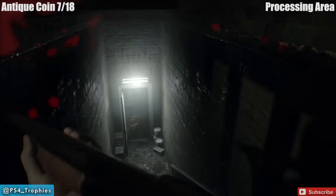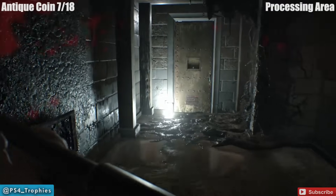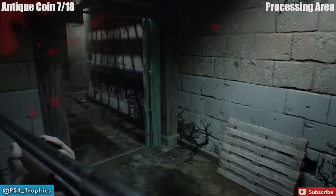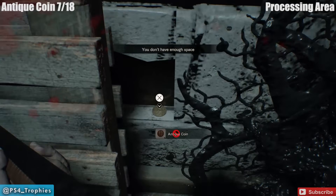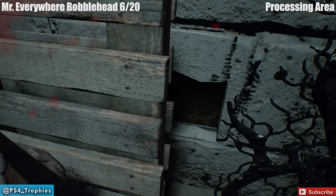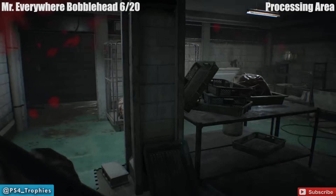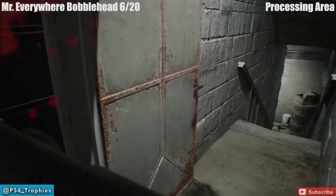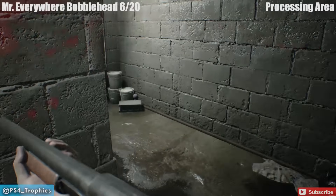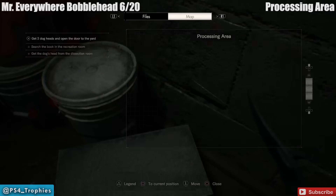Antique coin number seven — we're heading back down to the processing area. Take a right; I had unlocked this door, you can unlock it from the other side. Go through that green door and right here next to this pallet in the wall is the antique coin. There's also a Mr. Everywhere bobblehead nearby. Head through this room where you got the scorpion key, head back down to find a snake door, and on the ground to the right of it in the corner is our sixth bobblehead.